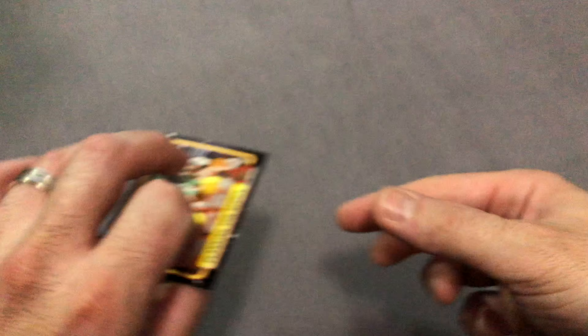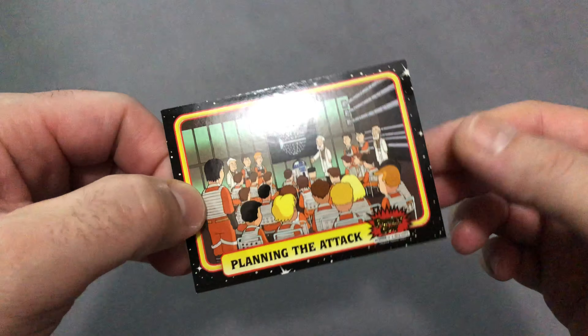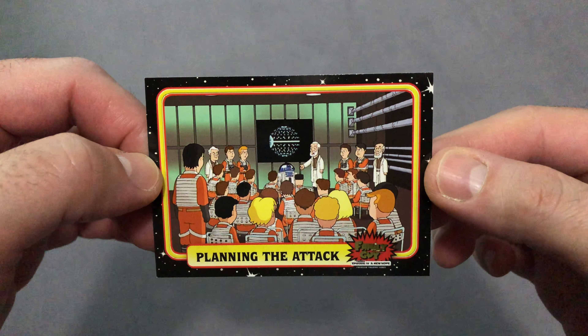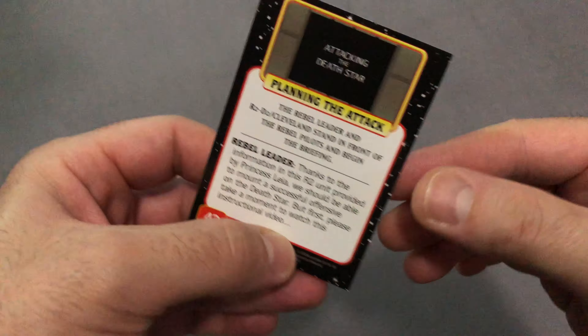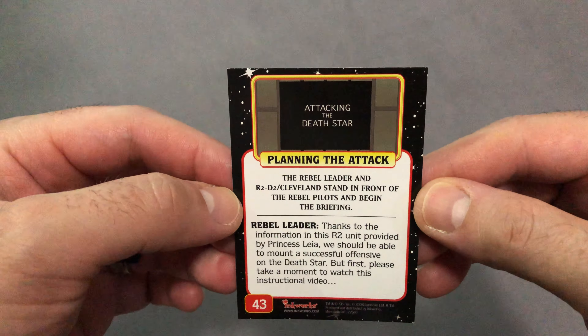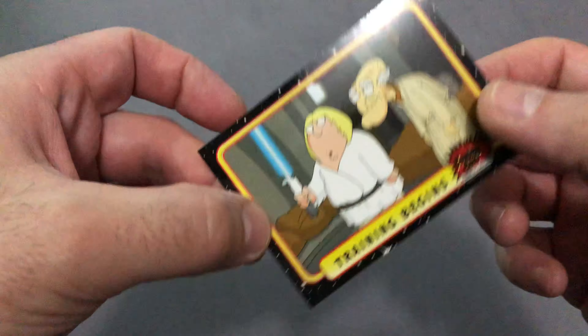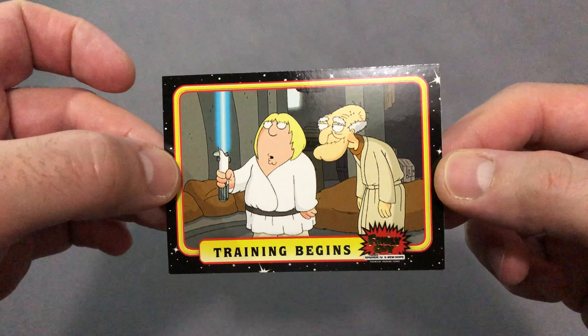Next up we have card number 43, titled 'Planning the Attack.' And next up we have card number 23, titled 'Training Begins.'